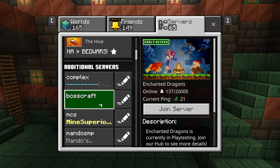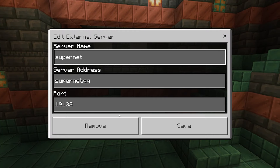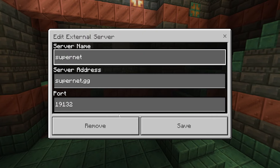In this video, we take a look at the top 5 Minecraft Bedrock servers for 1.21. Starting off this video strong, we have SuperNet. The IP to this server is supernet.gg and the port is default 19132.